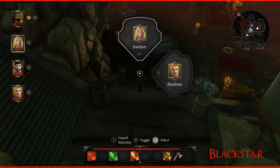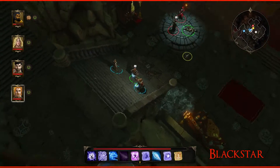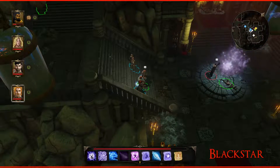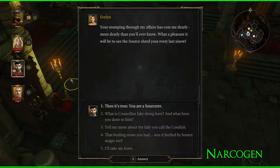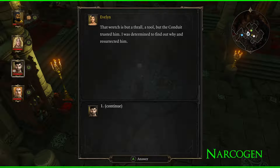'Of course, oh holy Conduit — I will deal with them swiftly.' She's gone. Evelyn says: 'Your stomping through my affairs has cost me dearly — more dearly than you'll ever know. What a pleasure it will be to see the source shred your every last sinew.' We ask about Counselor Jake. She says that wretch is but a thrall, a tool. The Conduit trusted him and she was determined to find out why, so she resurrected him.